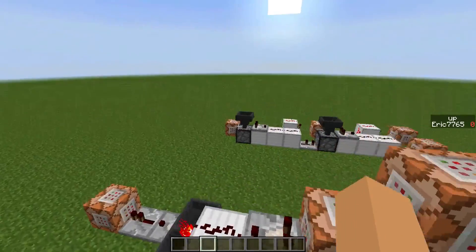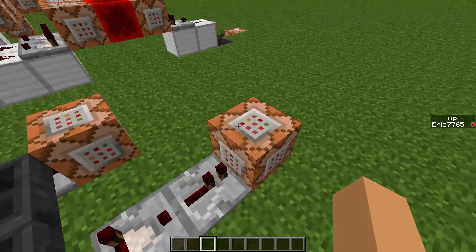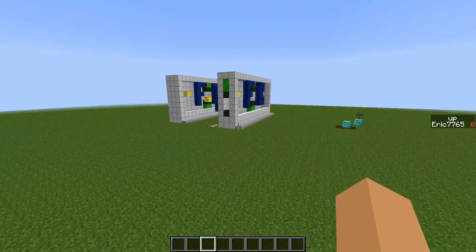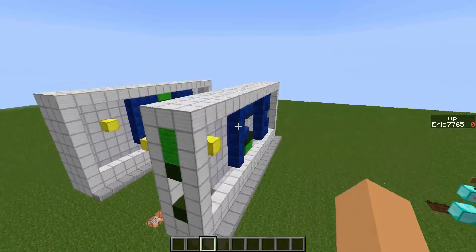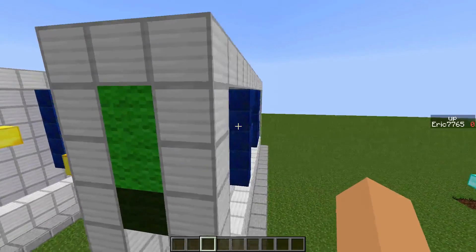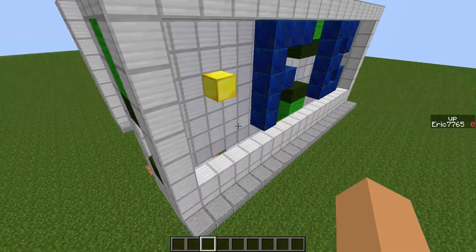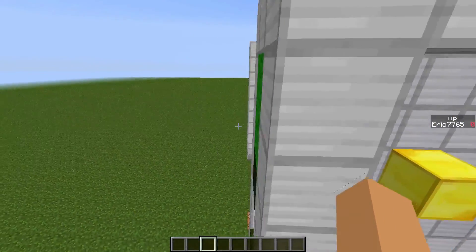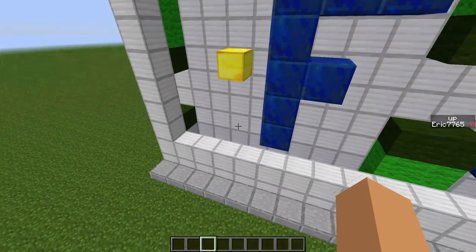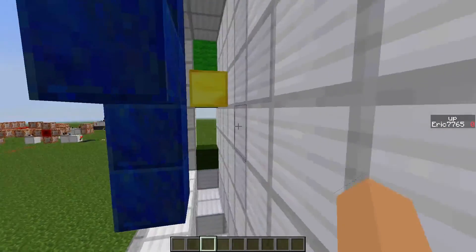This just sets a block here for the randomizer that clears it. And this just clones — so what I have here is this is constantly being cloned over here, and this is also cloning over here, but one block in the positive x direction — so that it looks like the pipes are moving.